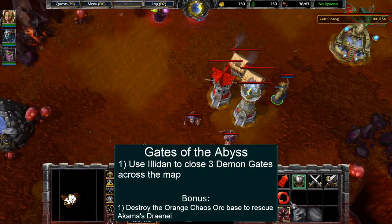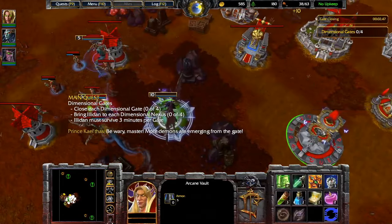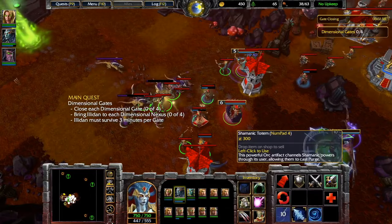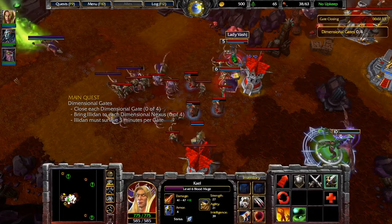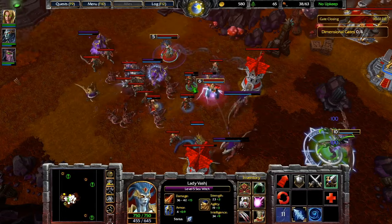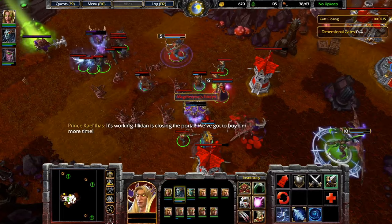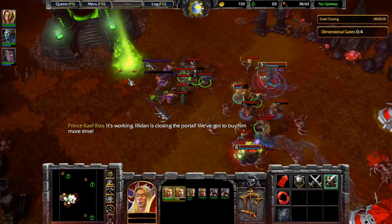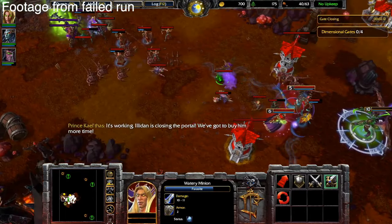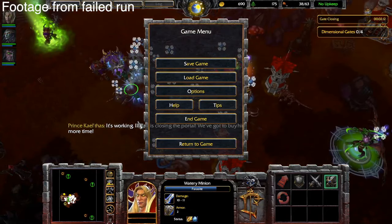If you're familiar with the Frozen Throne campaigns, Gates of the Abyss is one of the missions you were probably thinking — how in the world is this possible? I was dreading this from day one. The mission starts with Illidan channeling close to a demon portal. Over three minutes, a huge number of demons spill out of the gate. I'm given an initial army that is moderately sized, intended to buy time until I can get stronger forces out. But due to the weak nature of Blood Elf and Naga troops, there's no way to fight all of the demons without a casualty. Fortunately, I went into this with a plan. Despite knowing exactly what I wanted to do and how to do it, this three-minute segment took me over an hour of attempts and 20 resets to do properly.